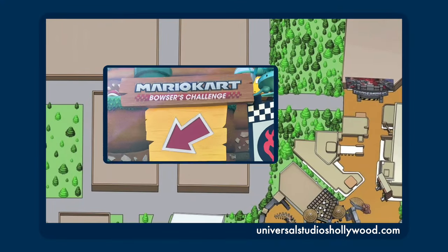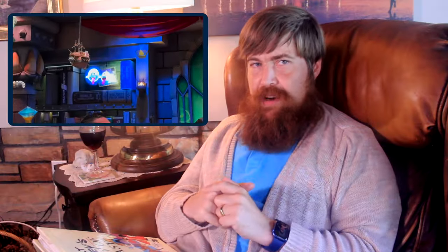Mario Kart Bowser's Challenge: There's already some Boo presence on this ride, but let's go all out for Halloween and make it a Luigi's Mansion ride. All it would take is an adjustment to the AR and the screens. Instead of the other racers, you're seeing ghosts. And instead of launching shells at them, pushing the buttons sucks them up with the vacuum. It's just Luigi's Mansion in a Mario Kart, for reasons, and in some places that aren't in a mansion. Roll with it.